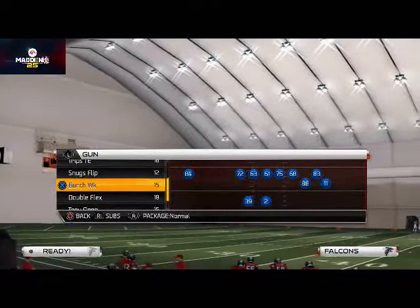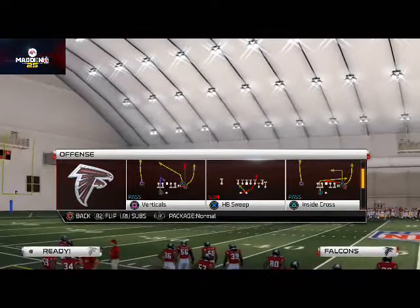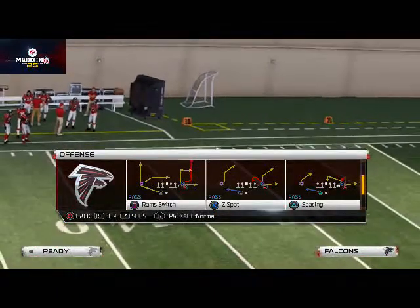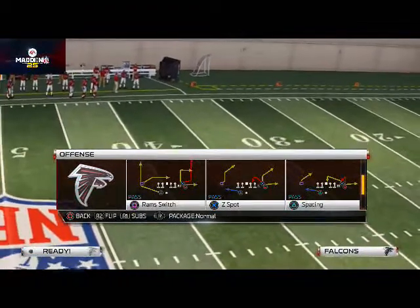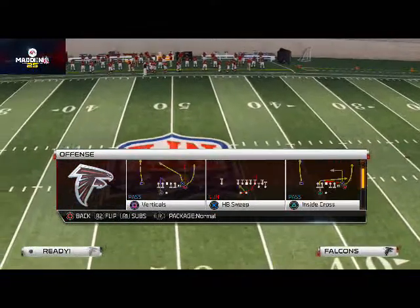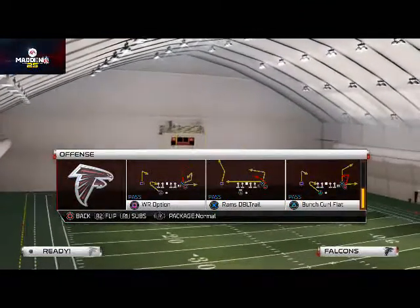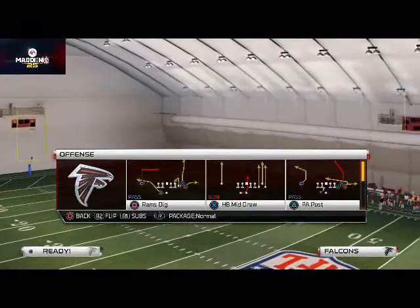We talked about the Tight Doubles as our running set — that's a really good quick-pass formation. We also talked about the Trips Tight End, which I've been using in Ultimate Team as a powerful base formation. Today I want to break down the PA Post play and why I like it as a nice man beater as well as a two-high safety beater.